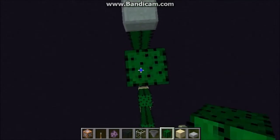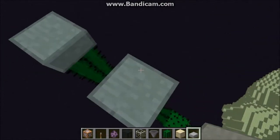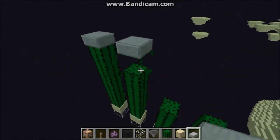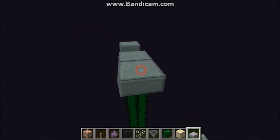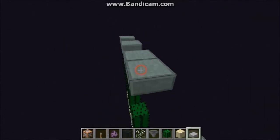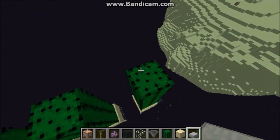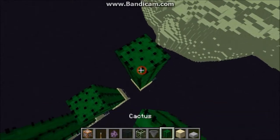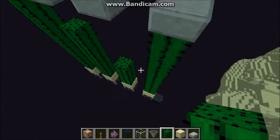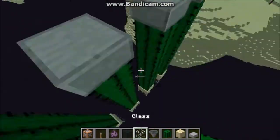Probably we can make a semi-automatic cactus farm here too. It should grow and regrow. Cactus max height is 5 — that's how you stop it from growing here. So you can actually make a semi-auto one.